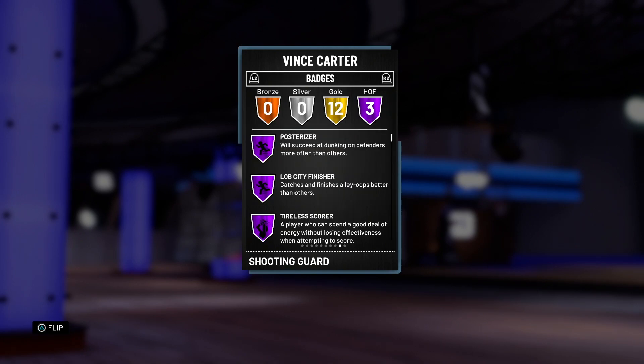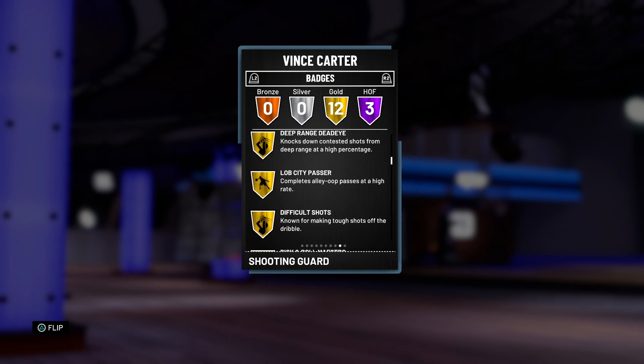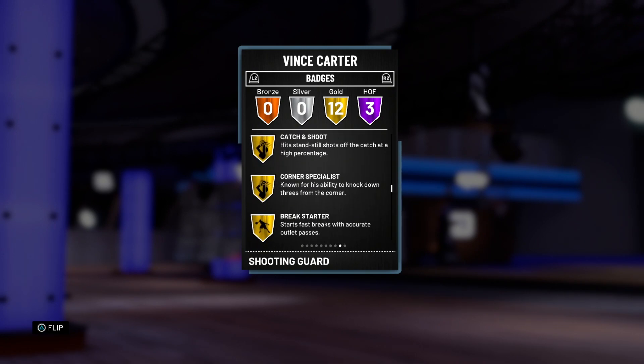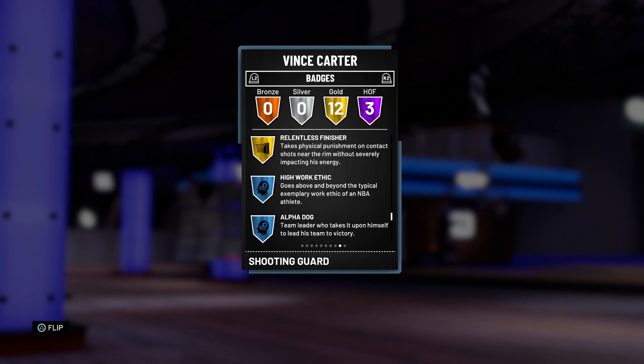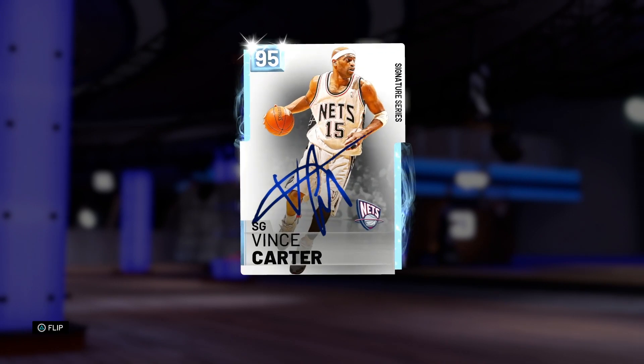When we hop over to the badges, he's got three Hall of Fame badges — a combination I really like: Posterizer, Lob City Finisher, and Tireless Scorer. The great thing about Tireless Scorer is that no matter how tired you are, you can still score on the offensive end, which makes Posterizer even more OP. He also comes with 12 other gold badges — not Limitless Range, but he does have Deep Range, Dead Eye, Catch and Shoot, and other stuff. Overall this Vince Carter is already looking like a must-cop. I picked this card up for 30k, borderline the same price as Kawhi Leonard and Gordon Hayward when they first came out.